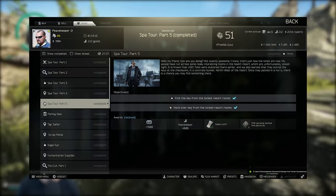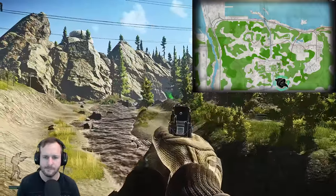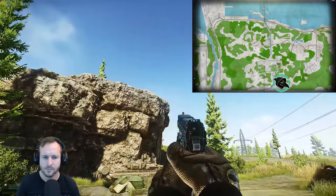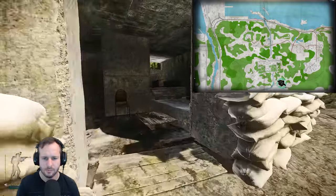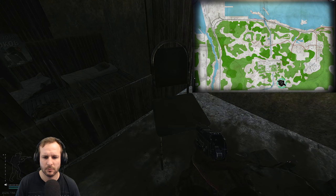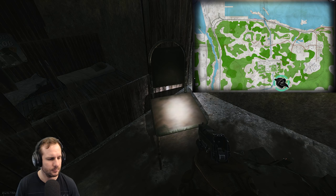Spa Tour Part 5. For this one, you're required to go into Shoreline and pick up the resort key. This key is only available when you're on this task. Head to the bunker by the Rock Passage extract. Once inside the bunker, there'll be a seat — on top of the seat will be the key. Just pick up the key and extract the raid. Hopefully the Rock Passage extract will be open with green smoke so you can extract straight through.